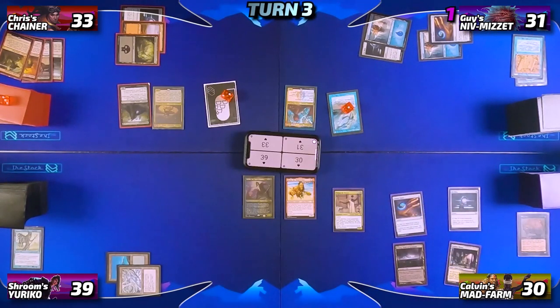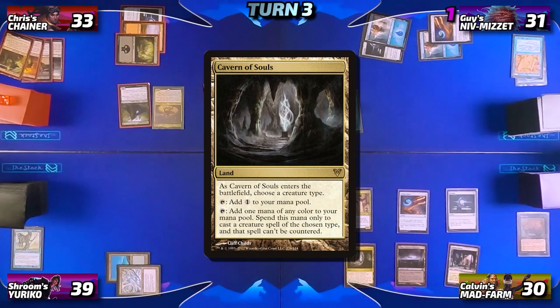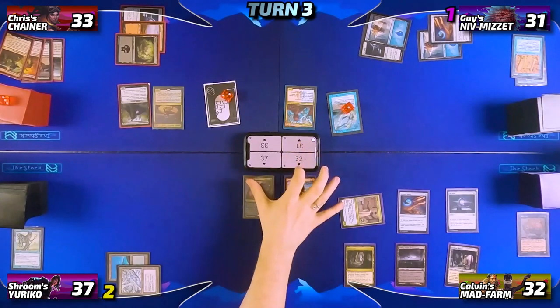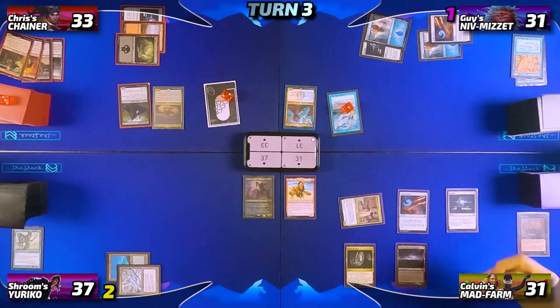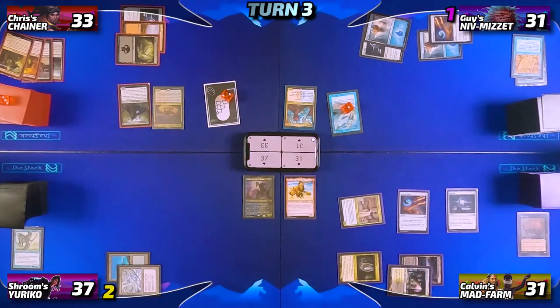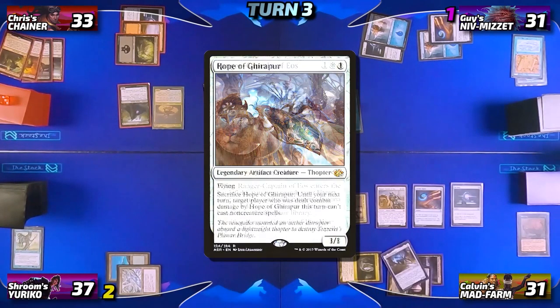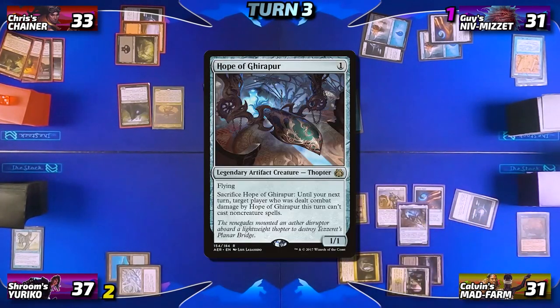Calvin untaps and draws, then plays a Cavern of Souls naming Human as it enters play. He goes to combat and attacks Neon with his commander for two — gaining two life from damage — then in his second main phase loses a life and draws a card via Tymna. He taps for three and casts Ranger Captain of Eos, tutoring a Hope of Ghirapur from his deck, then taps the Sol Ring for two mana to cast the Hope before passing the turn.